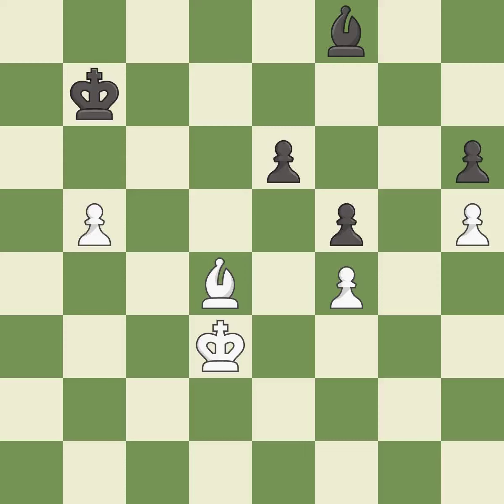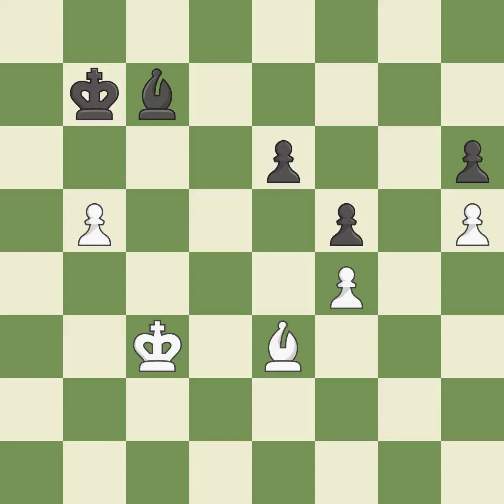This threatens to take an outpost with a bishop. It is good. This moves the bishop to a more active square, making it gain scope. It is best. This defends a pawn that was under attack and had no defenders. It is excellent. This is the strongest option. It is best. Right on target. It is best. This moves the bishop to a more active square, making it gain scope. It is best.